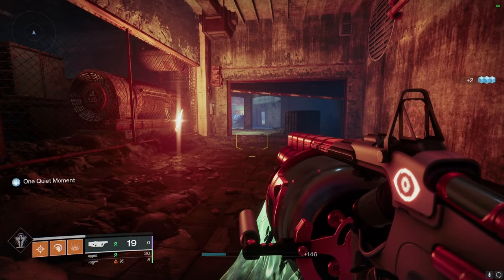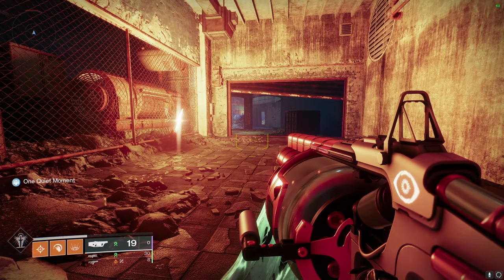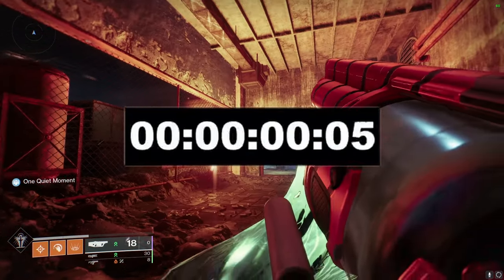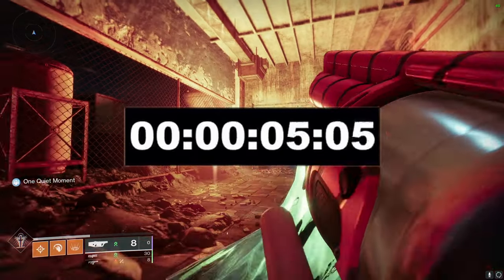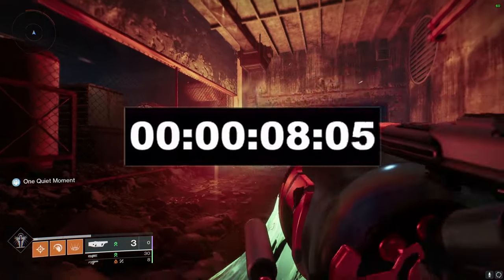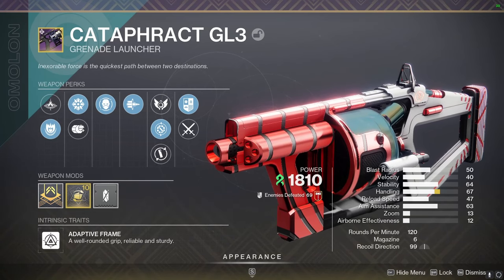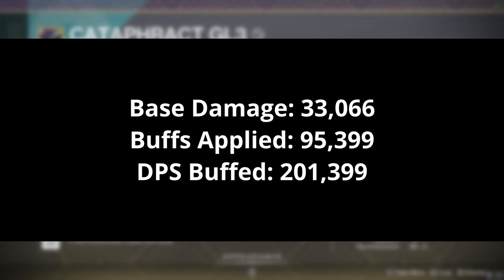We are now back here with the Cataphract loaded up with all 19 in the magazine using Envious Assassin, so let's time how long it takes to shoot these out. Looking at the numbers of the Cataphract GL, I have to say I am very impressed. The base damage of a grenade is about 33,066, and when we add on all of our buffs, that number goes up to 95,399.